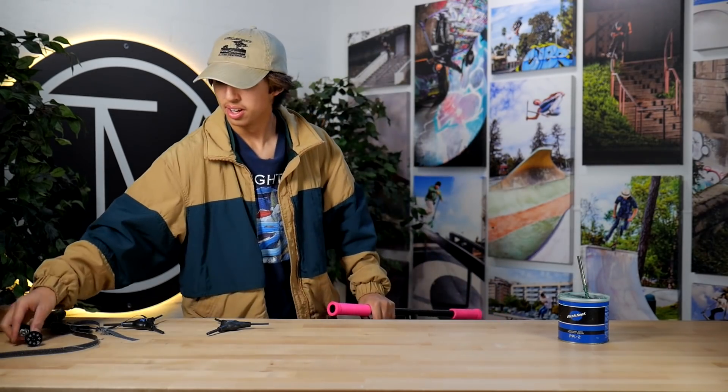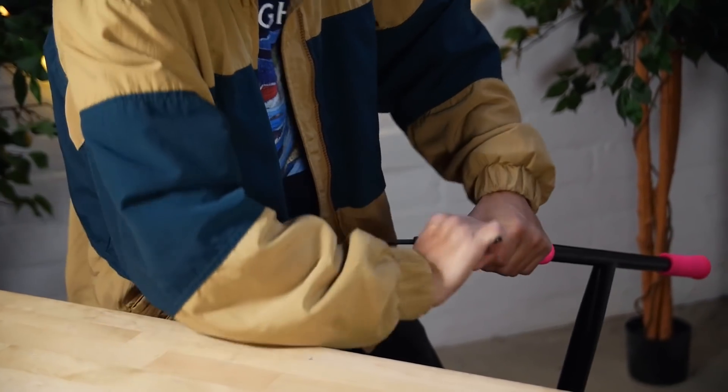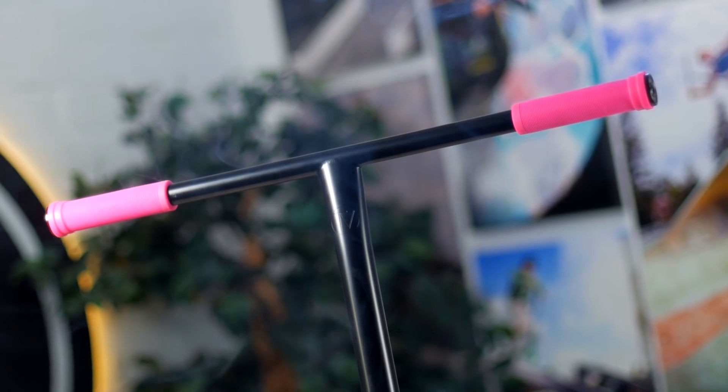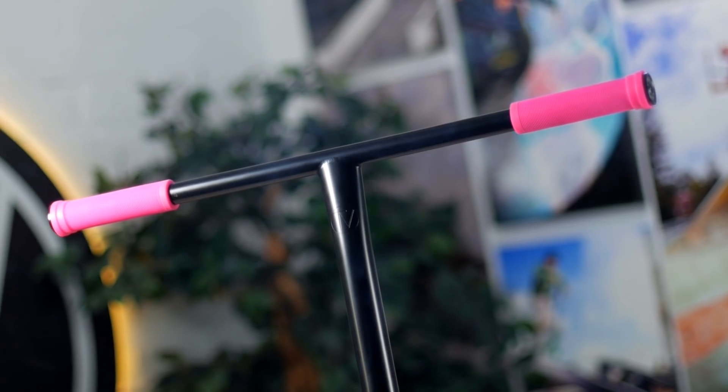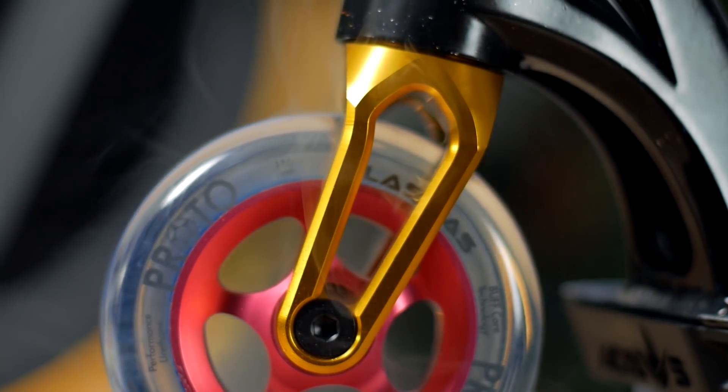Last but not least are the Envy bar ends — simply put them in, tighten them up, and we will have a finished scooter.